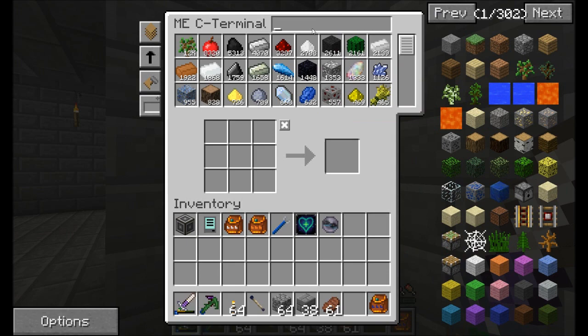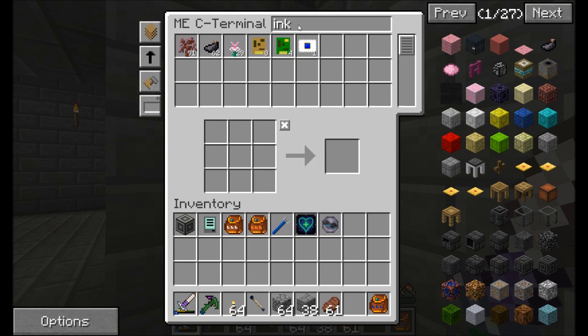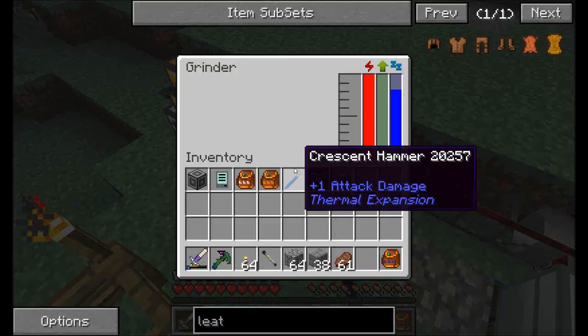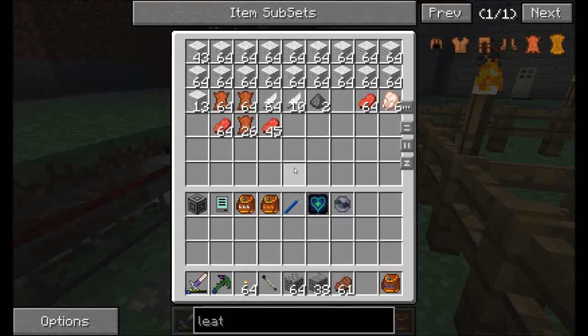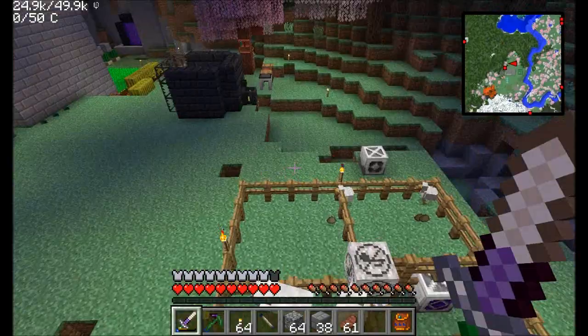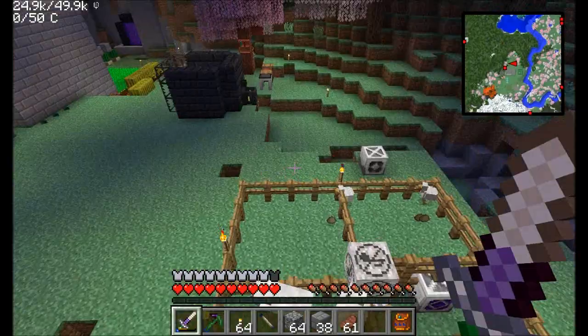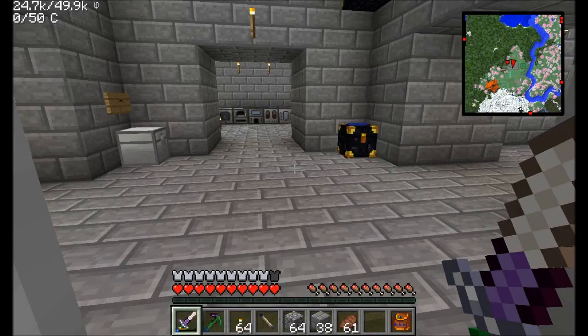How am I for ink? You need some ink for Mystcraft — I've got 62. That's pretty good. How about leather? I've got 60 of them, nice. We've got even more available because we had some in here before my cows mysteriously died, so the grinder's not running, but we've got a few extra pieces of leather. That'll probably be at least enough to get us started with Mystcraft.